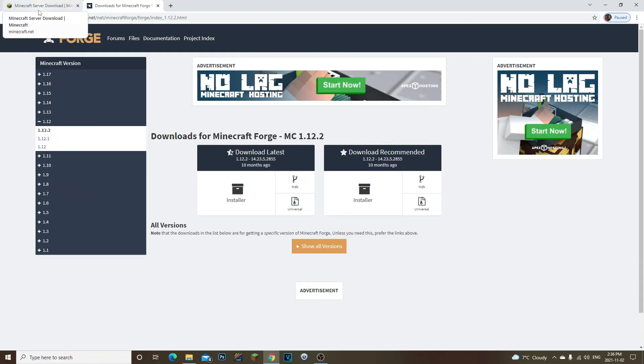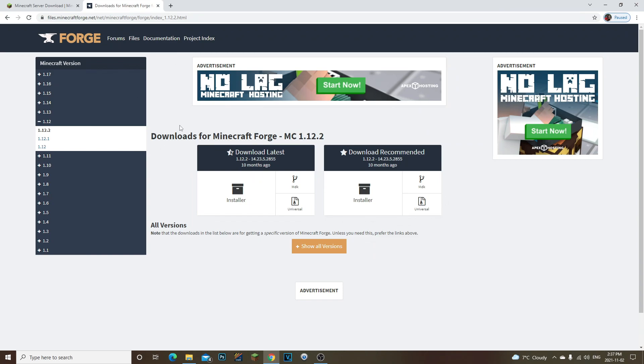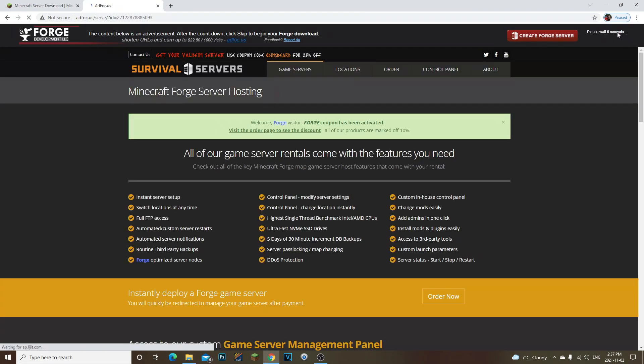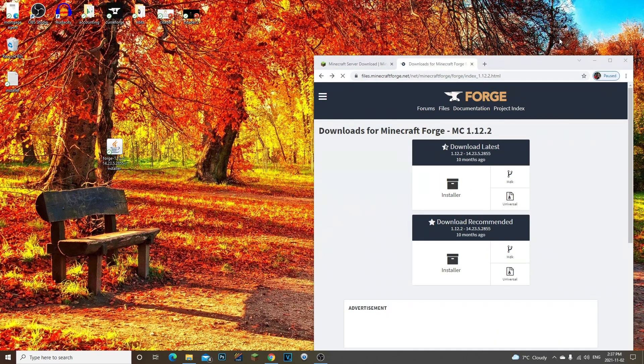Let's hop into the video. I'm going to leave two links in the description. The first one is the Minecraft Forge 1.12.2 link, and the second link you can go ahead and open but leave it for now because we won't need it right away. Once you're on the Minecraft Forge page, click on the installer under the recommended version. It'll bring you to another web page — wait five or six seconds, click skip, and it'll download. I already have it downloaded — drag it to your desktop.